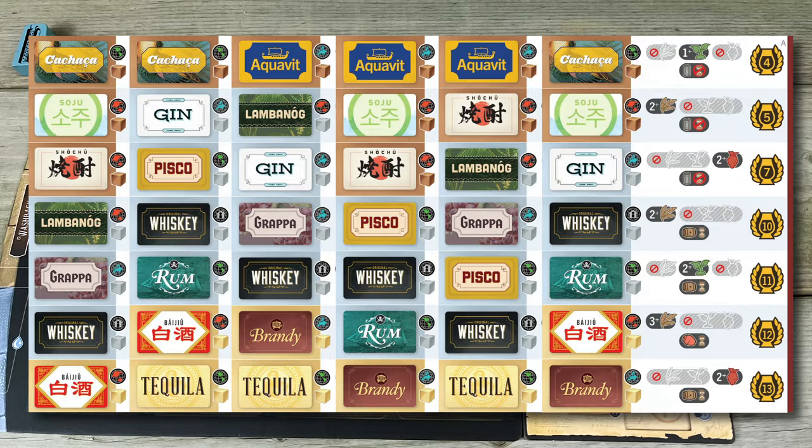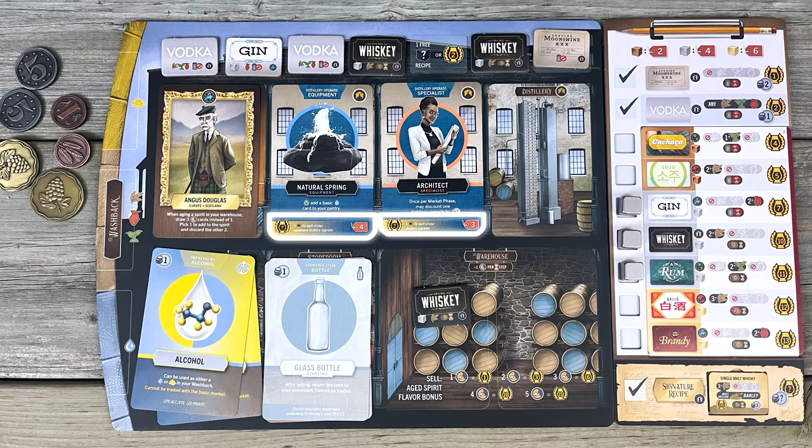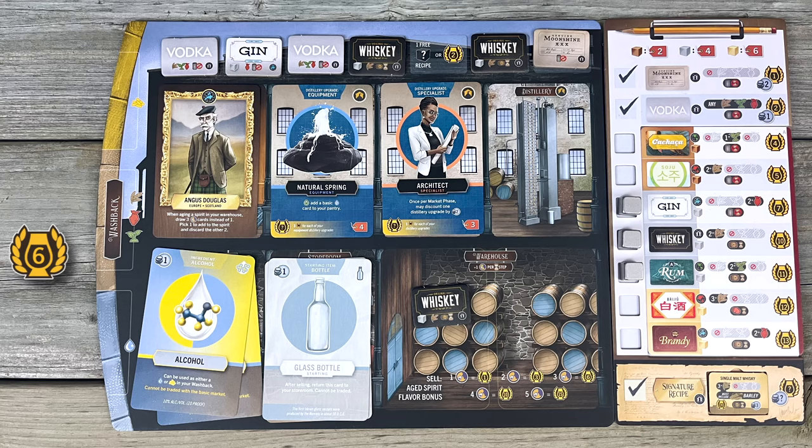Along the way, you'll pick up points from secret and public goals, special bonuses at the top of your board, and meta points from the upgrades you purchase. At the end of seven rounds, you melt your remaining cash down for spirit points, and whoever has the most points wins!